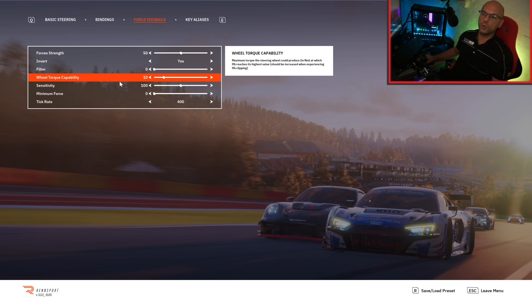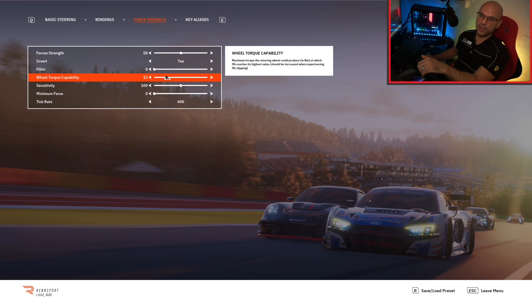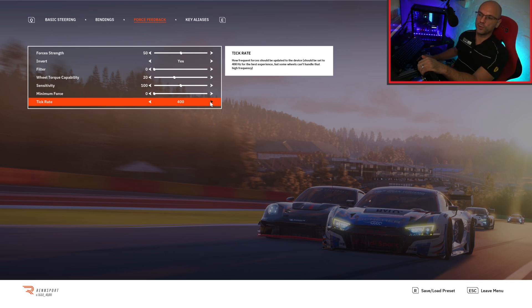This is another important setting — your wheel torque capability. If your wheel is capable of 20 Newton metres, which mine is, turn it to match your wheel's capability. I had it at 10 and was getting clipping like you wouldn't believe, even though my wheel is capable of double that. Make sure this matches whatever your base is capable of. Sensitivity I left at 100 — you can test 200 or 0 but you'll find 100 is right. For tick rate, make sure it's on 400 not 50 — it's the frequency the game base receives signals, so higher is better.